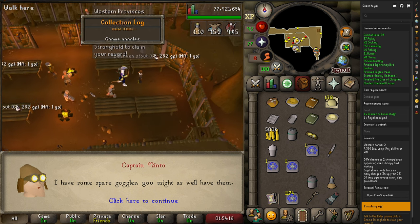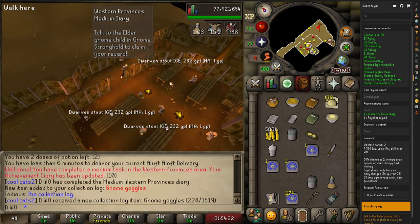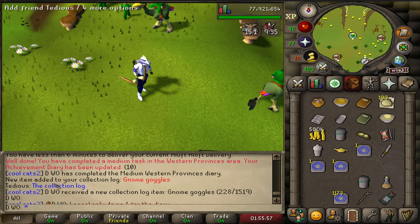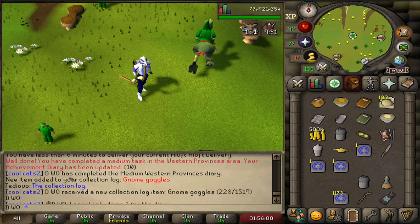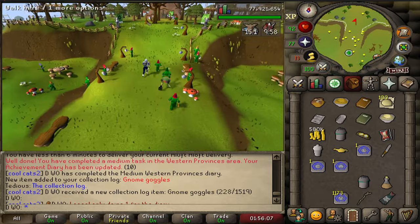Oh my God — my first delivery and I haven't even finished the diary step yet, and we got the gnome goggles. Hell yeah, that's so lucky! That's the medium diary done. It takes completion of the diary first and then the collection log pops, but that was on my first run. This kind of made me want to keep going and finish that log.